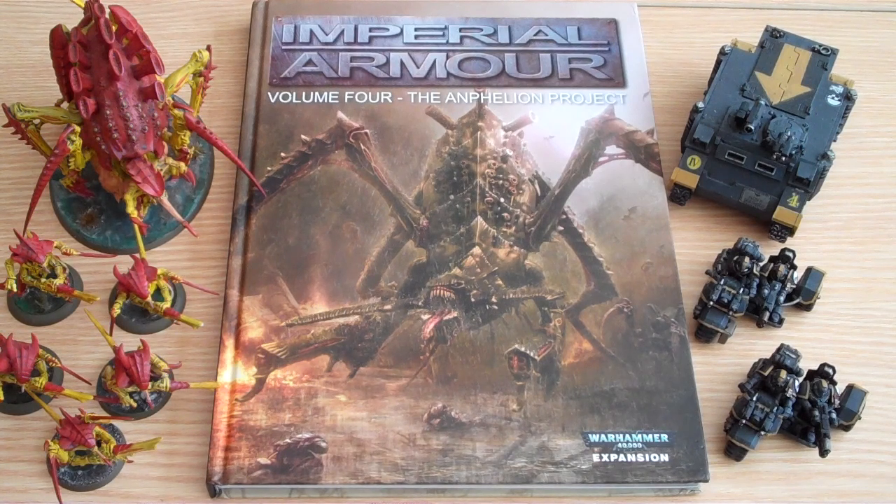Hi, I'm Steve from Toys and the Hood. Today I'm going to be taking a look at Imperial Armour Volume 4, The Anphelion Project. This is the new Forgeworld book. It's Red Scorpions and Imperial Guard versus Tyranids, basically. I'm going to look through the book and just have a chat about it, what's changed between editions.